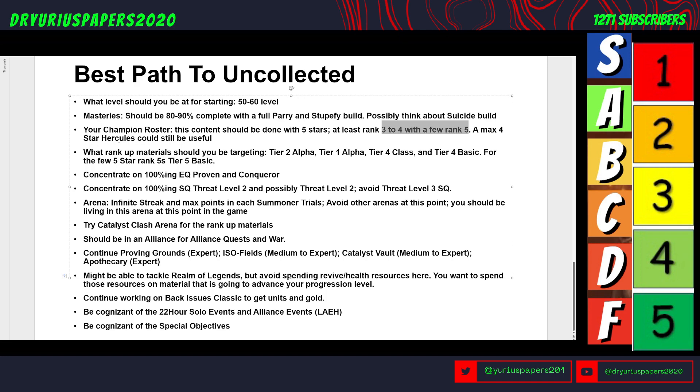What rank-up materials should you be targeting? Tier 2 Alphas, Tier 1 Alphas, Tier 4 Class (any class), and Tier 4 Basic. And for the few five-star rank fives, Tier 5 Basic. These materials can be very hard to get at this level.